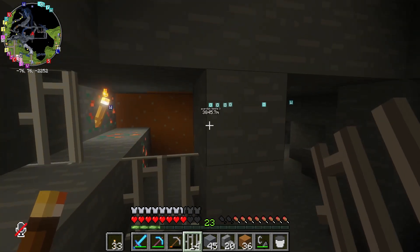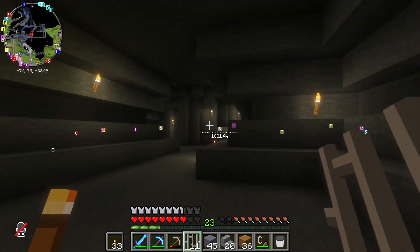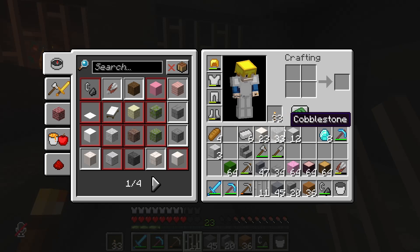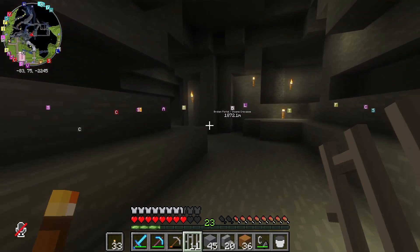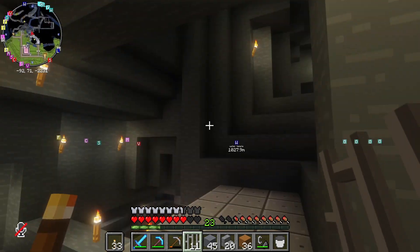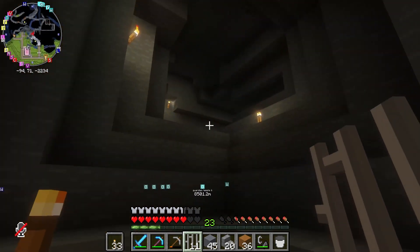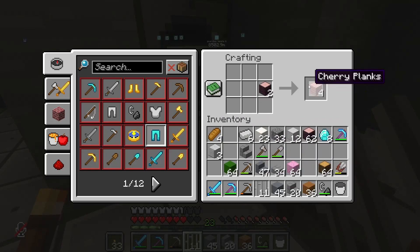Here we go. Voila — throw these right there. Great. I guess we'll do something similar on the other side. I forgot to make my doors. What do you think — should we make cherry tree doors or oak doors?